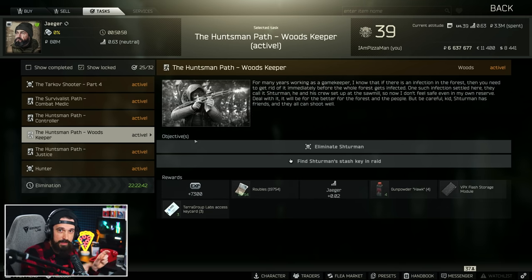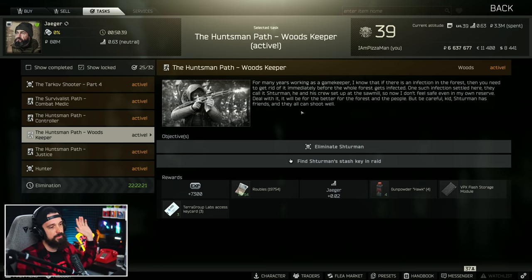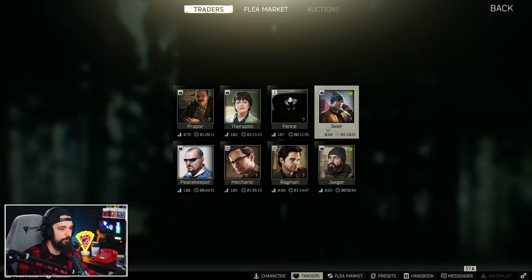The Huntsman Path quest line from Jaeger has you kill all the scav bosses. Once you get to where you kill Gluhar, he gives you a weapons case for that too — again, far down the quest line. There's also a newer quest called Special Equipment, which requires around level 50 or 55 to unlock. You turn in a bunch of really valuable stuff, and that's way, way later. You'll have probably bought one by then, but that is another way to get a free one.